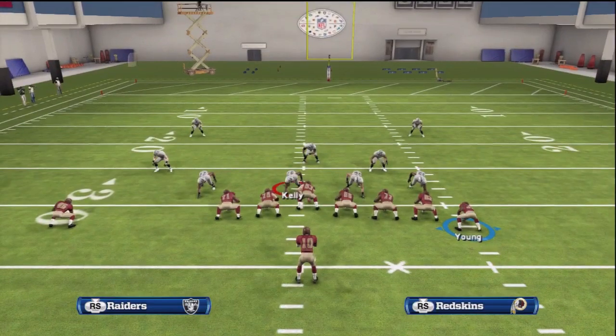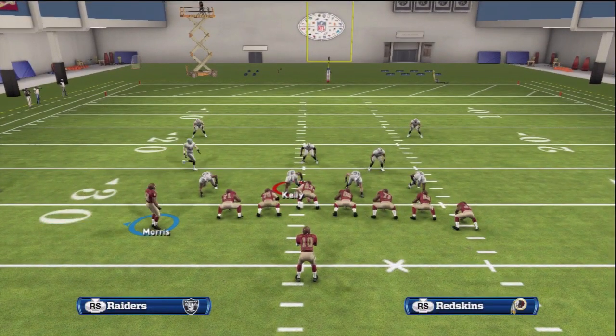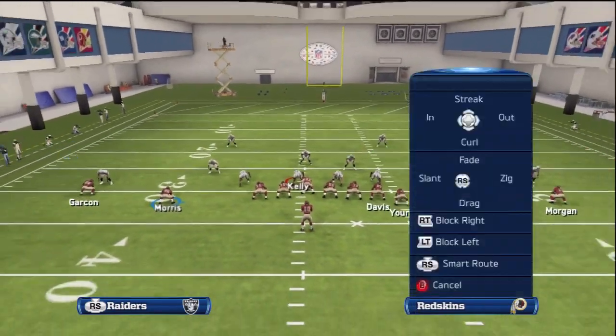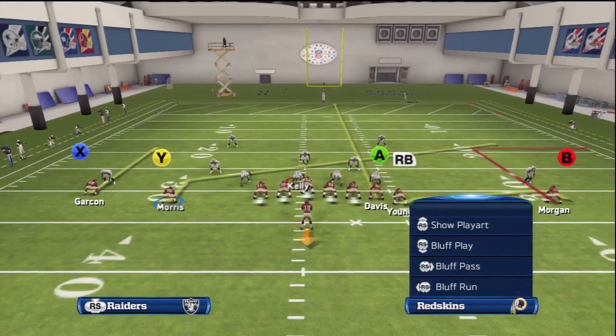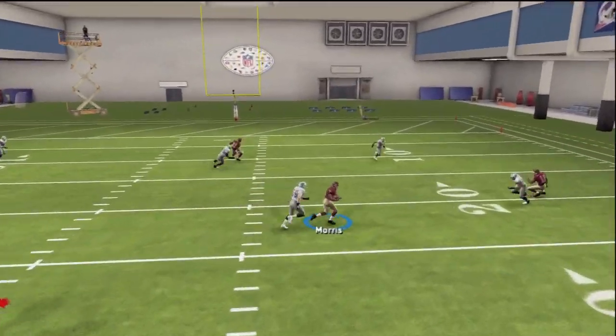Our favorite motion involves motioning that slot left receiver — he's actually a running back — to the right, creating a three tight end shotgun empty set formation. When motioning wide to the right, he actually becomes unbumpable on any route that we put him on. For example, we have him on a slant in and he's unbumpable and gets wide open.